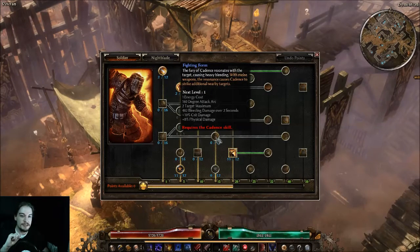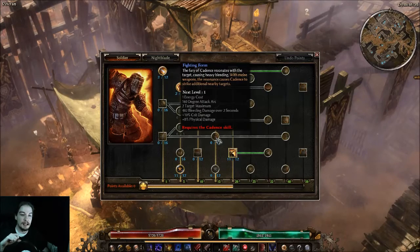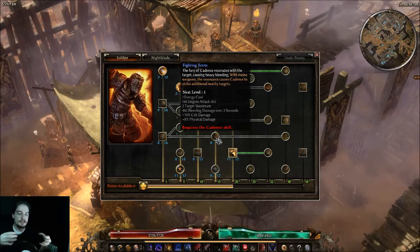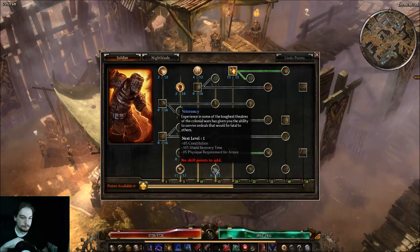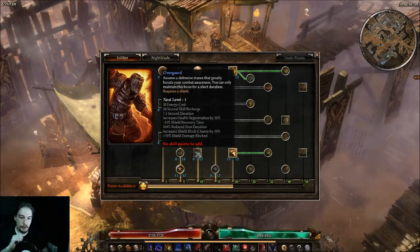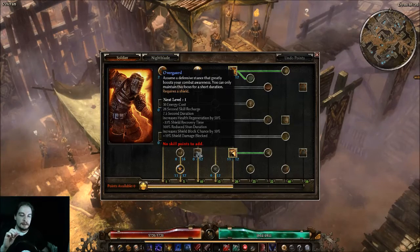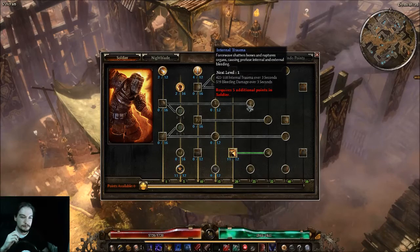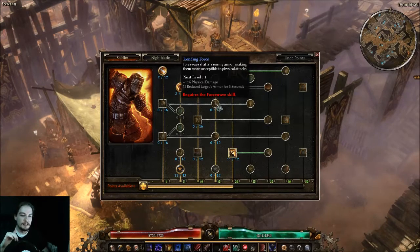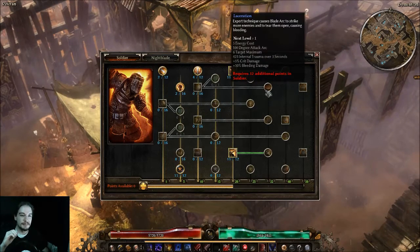You can throw a point into Blind Side to give Blitz more benefits when you zoom into enemies. Nightfall, if you go really deep on the Night Blade tree, is quite a nice option. The ability I've gotten the most value from as a one-pointer on the Soldier side is Fighting Form — with a Battle Mage using Cadence, one point in Fighting Form means it hits in a burst and hits groups of enemies. Overguard is also a nice one-pointer if you have a shield, similar to Mirror of Erocts and Blade Barrier.